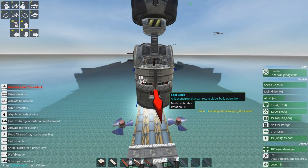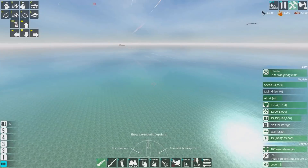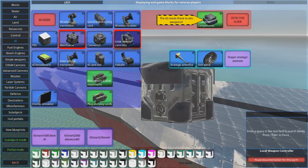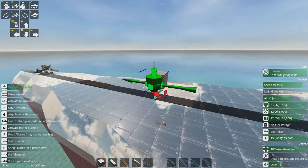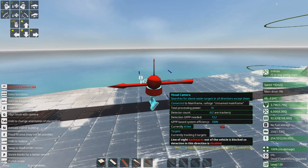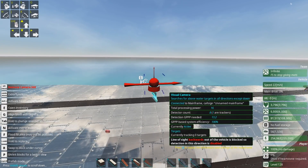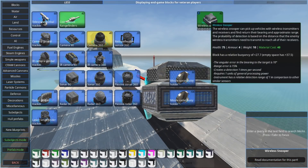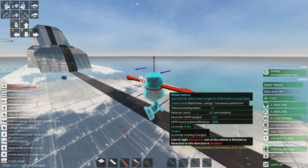A thing about detection — we're going to delete that and put the Marauder out of its misery. So if we have a detection system, let's say a Camera 360, you'll notice immediately just by placing this thing it says a line backwards of the vehicle is blocked, so detection in that direction is disabled. Pretty much all — or most — detection systems, with the exception of the wireless snooper and the buoyholders, cannot see through most blocks.